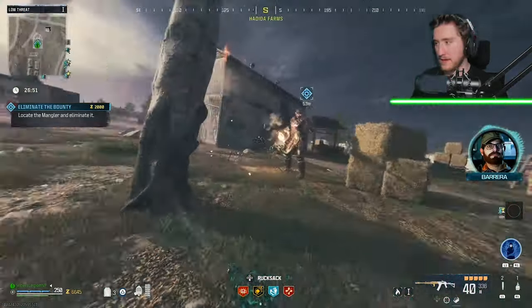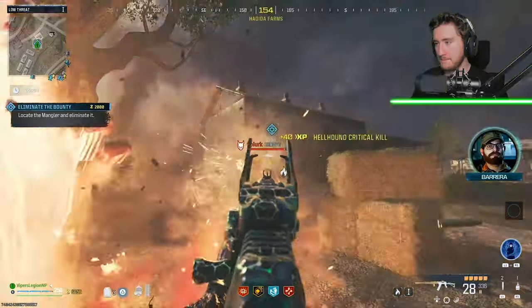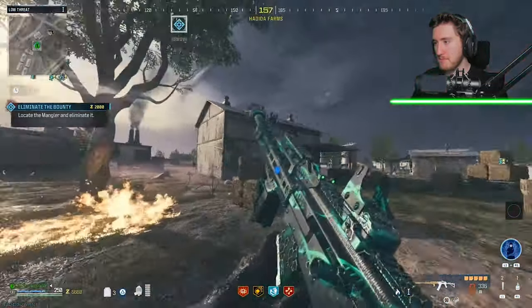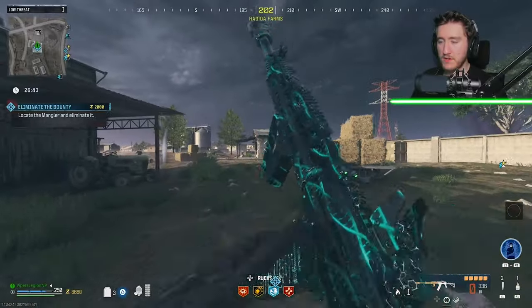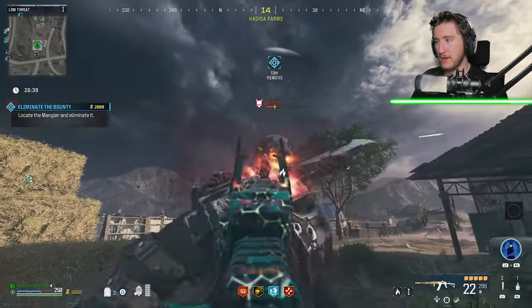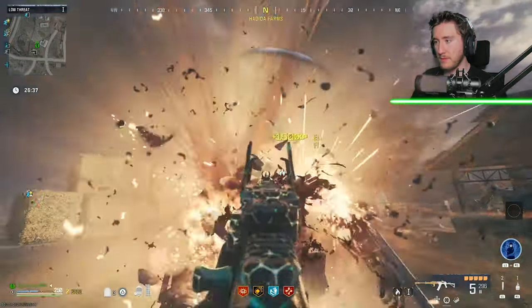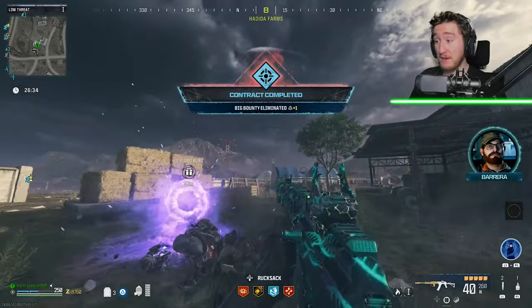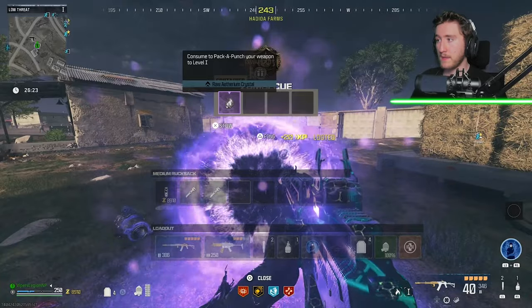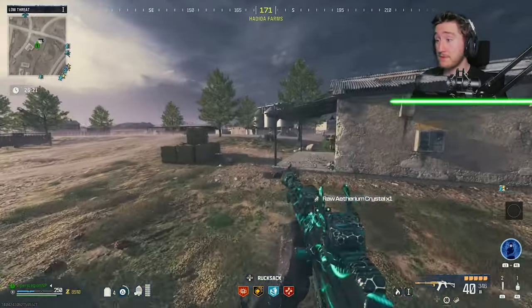We have a Mangler here to take out — let's see how we do in Tier 1. Not too bad. We do have Napalm Burst, and the Manglers are weak to fire damage, so we're doing a little extra damage than normal. Took care of a level 1 bounty contract pretty quickly. We got a Pack-a-Punch Crystal — nice!